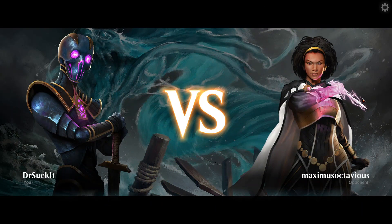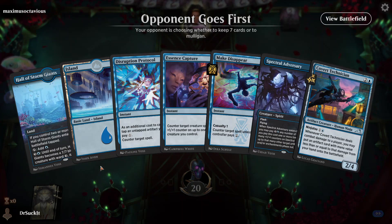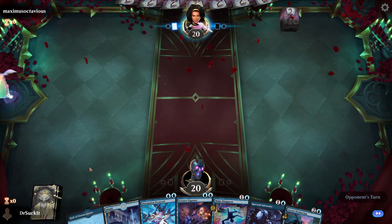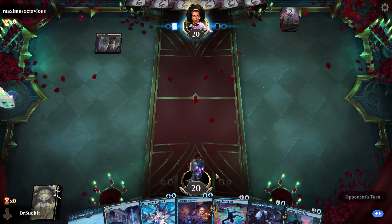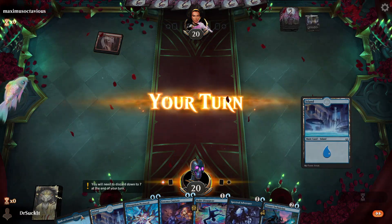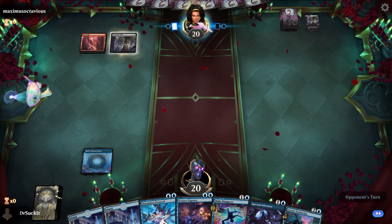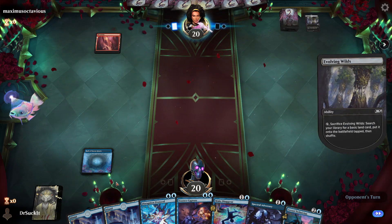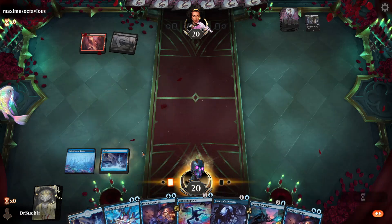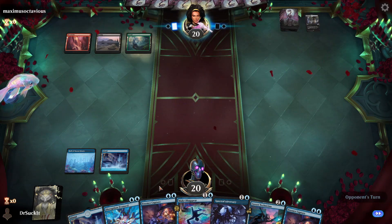We're playing against Maximus Octavius — somebody really liked Gladiator, huh? Two mana — this deck does perfectly fine on two mana somehow. Alright, we've got three counterspells right there, not so shabby. This is probably what we can go for unless it tries to get out a creature.